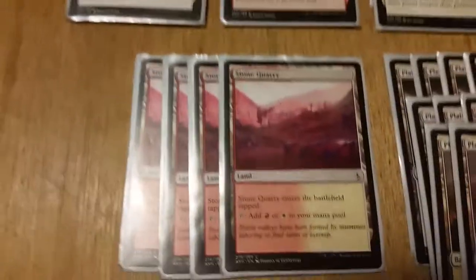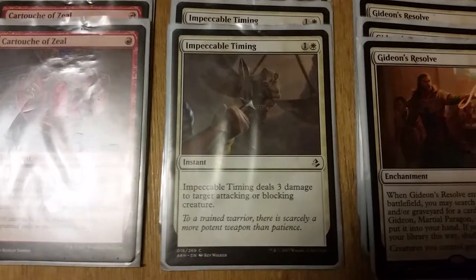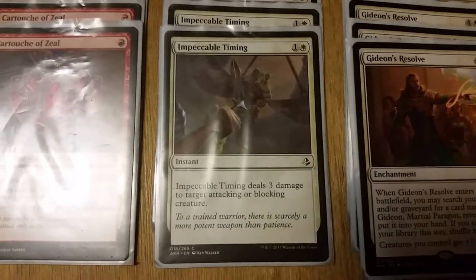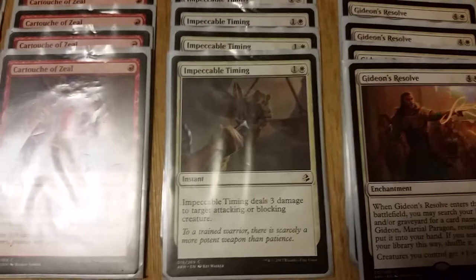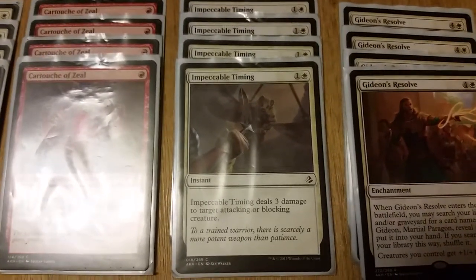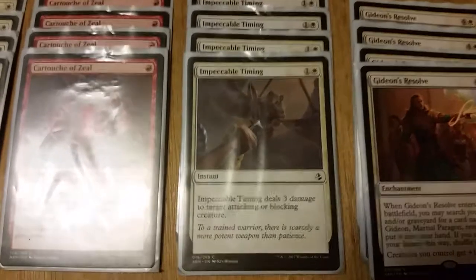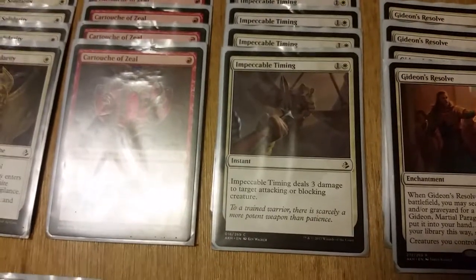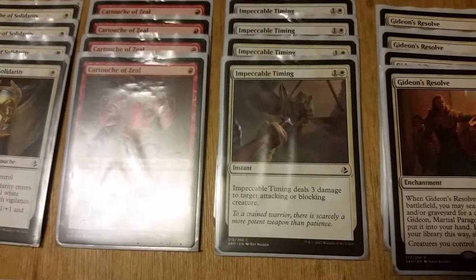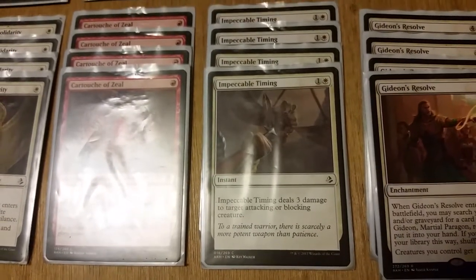For land, we're running four dual lands, 12 Plains, and eight Mountains. My biggest concern with this deck is Impeccable Timing — and it's really just how standard is: Red-White doesn't have a good removal setup. Red has a few good burn spells but nothing like a Flame Slash that will one-shot a creature for cheap mana. At the moment this is the best there is, in my opinion. Black right now has Fatal Push and several other things that are just far better than Impeccable Timing.